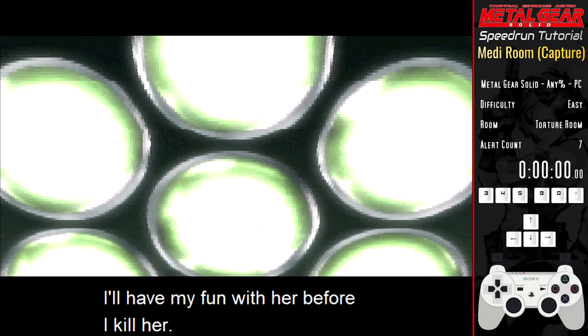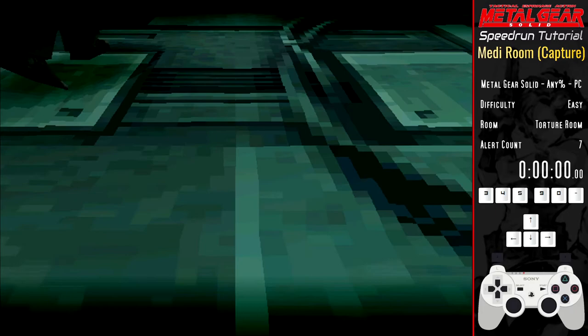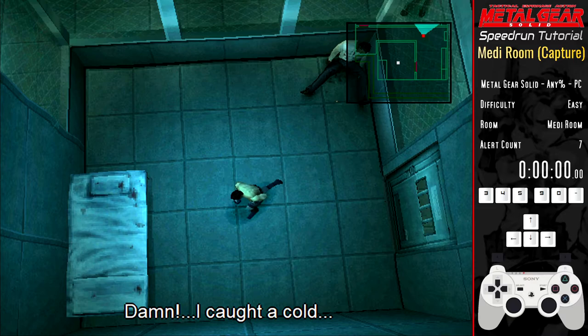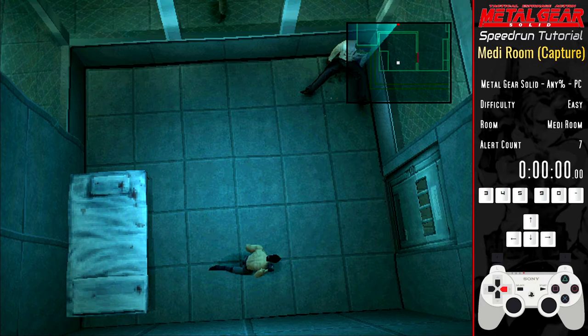This cutscene of Ocelot taunting you is unskippable. Once you're back in the cell you've got some more waiting to do. You can practice your kit cancelling, liquid infinite timing, or you can just vent glitch onto the bed if you like. If you want to learn how to do any of those techniques you'll need to see some of my other guides.